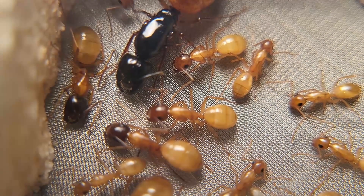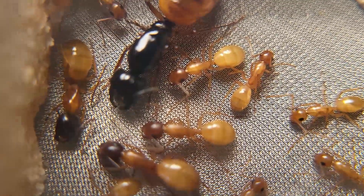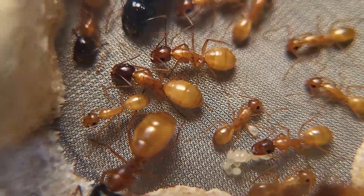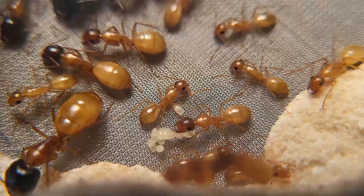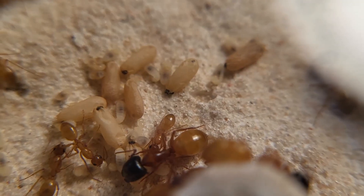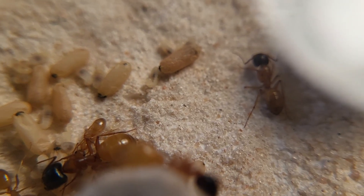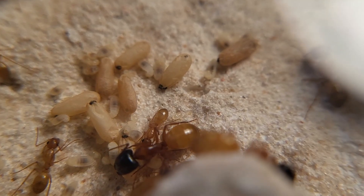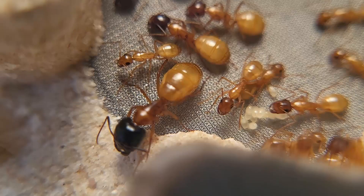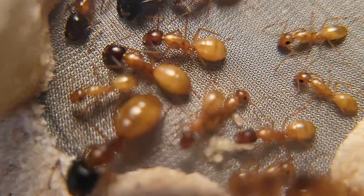Next up is my Camponotus sayi carpenter ant colony. Honestly these guys are doing pretty much the same — I neglected them a bit and took them out of my incubator to replace them with the honeypot colonies because I like the honeypots better. These carpenter ants have very nice coloration as you can see. They're still producing — they've got eggs and some majors. I just have to increase their heat so they can grow faster. Don't collect too many ants, because your colonies will stagnate.